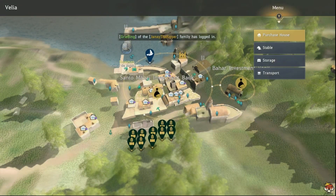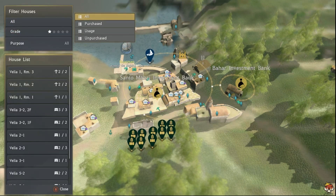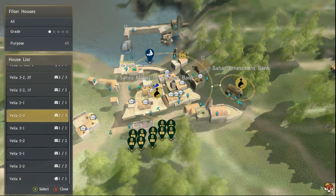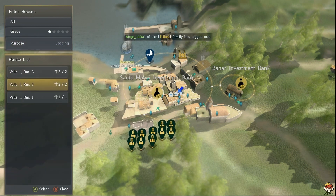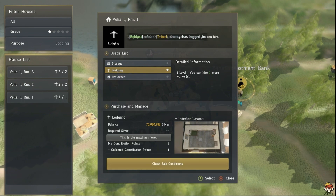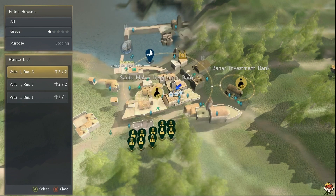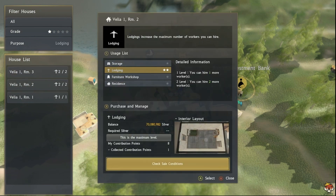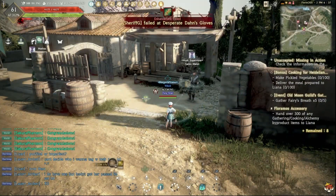Press Y on Xbox to go to Purchase Houses, then press Filter and change it from All to Unpurchased so you can see which ones you haven't bought yet. You want to select by Lodging, because this is where you'll be able to house your workers. Click on it and make sure it's set to Lodging so you can hire more workers. This one costs one contribution point, and you can upgrade lodgings to level two to hold more workers.